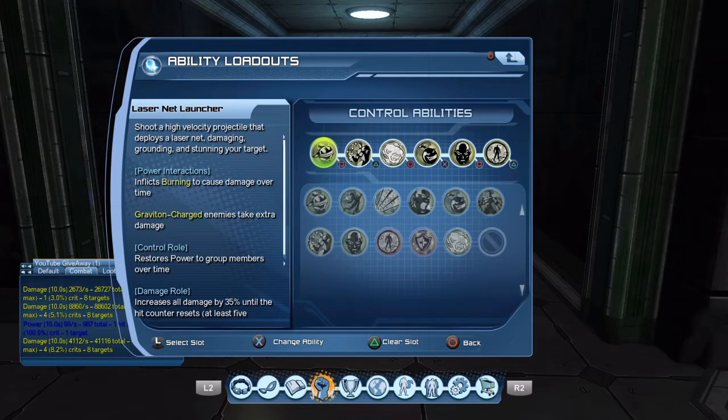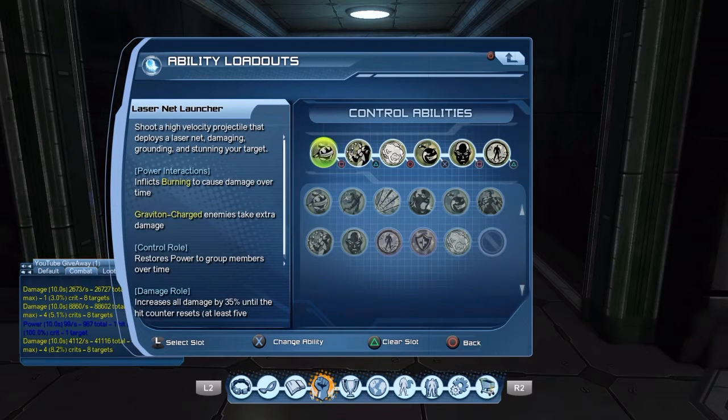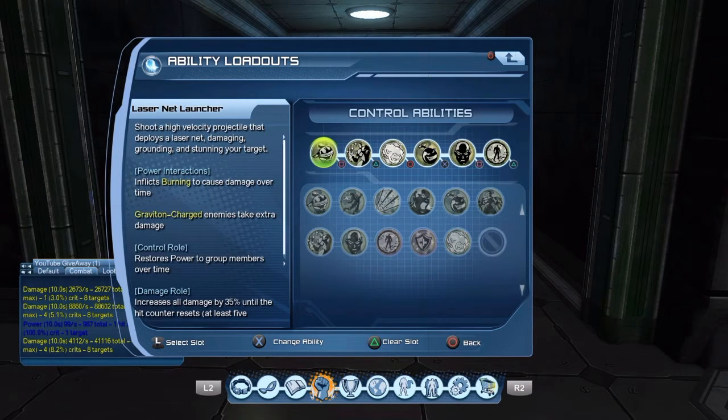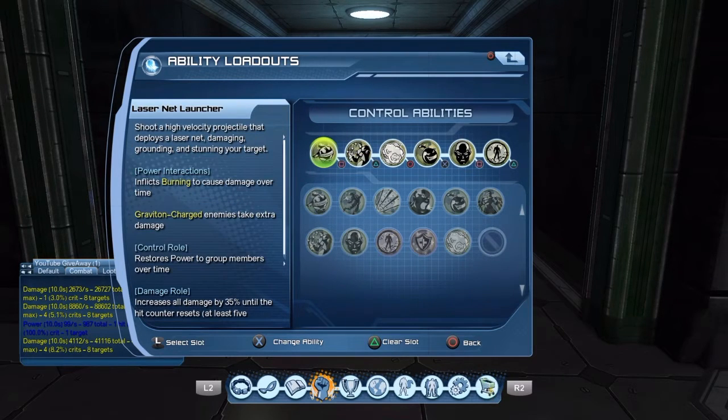Here's what the loadout looks like, guys. From left to right you want your Laser Net Launcher and your Reload, and the reason I put them together is because I clip every time I use power over time — I will clip my big power in with it. There's no sense in not doing that because people always need power. You can clip these two together with any power — clip the POT into the big power return on every single cast.